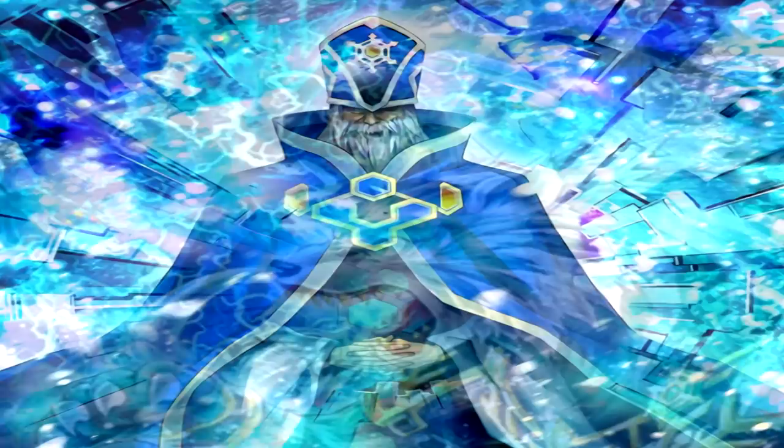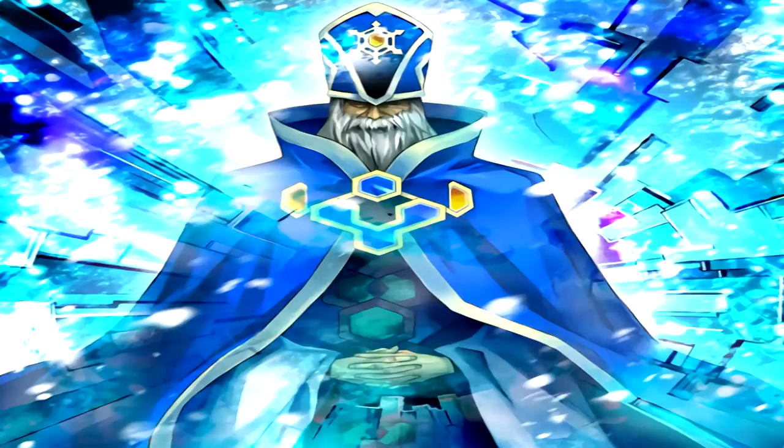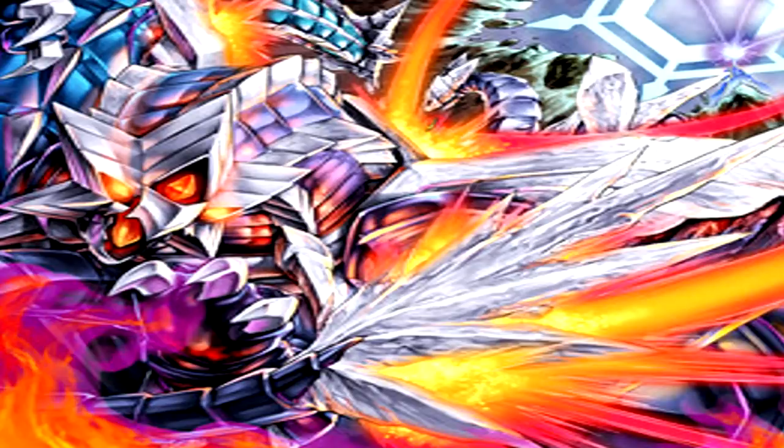That is, however, until the founder of the Ice Barrier in his ethereal form appeared. Now the sacred spirit of the Ice Barrier, he had been watching over the dragon's seal for generations, waiting for a time where all three had been released before he would appear. He used a sacred sealing technique at the cost of his very own being to successfully seal all three dragons once again. The eternal winter had been stopped.